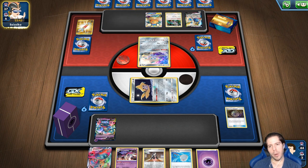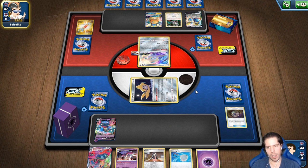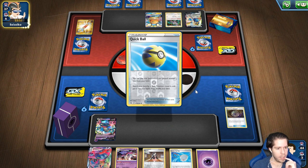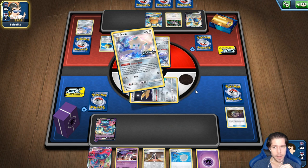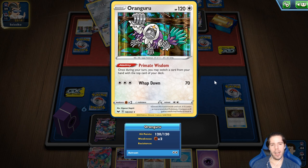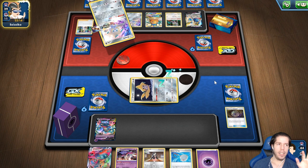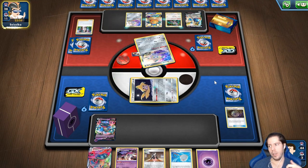Entonces vamos probablemente contra combo Zacian, el cual no va a tener un inicio tan enfermo como el primer juego — que aún así ganamos. Oranguru parece que va a ser una carta bien popular definitivamente, tanto en Standard como en Expanded. En Expanded ya lo vi combinado con la carta Ether, la cual, si hay una carta de energía en el tope de tu deck, la puedes cargar — es como los Max Elixirs. Lo combinas con Oranguru, ganas la energía, y ¡pum! Decks de 4 Max Elixir, 4 Turbo Patch y 4 Ether.